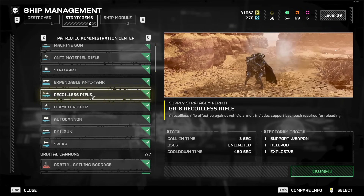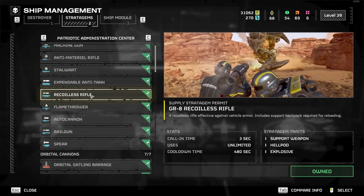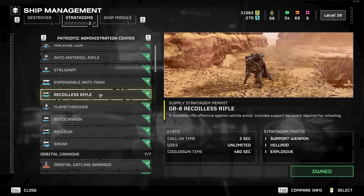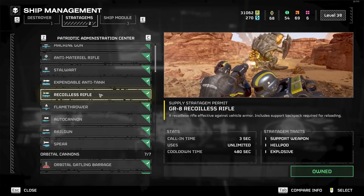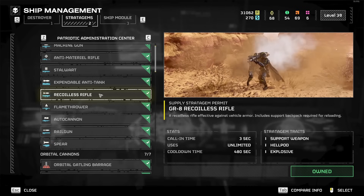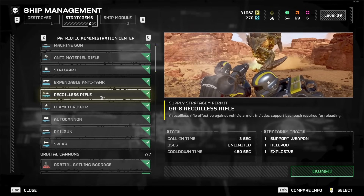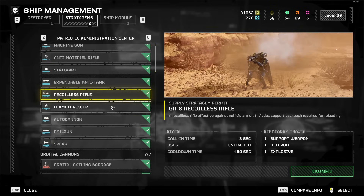Recoilless Rifle is actually not that bad. You don't need someone to load it for you. I think the best way to use it is to have the backpack on yourself and slow reload, and when you get a chance, use it again. It can actually kill some of the big enemies, so it's not the greatest stratagem ever, but even late game it's definitely plausible to use, especially if you're playing with four people. It's a decent stratagem for Bile Titans, Armored Devastators, and Automatons.